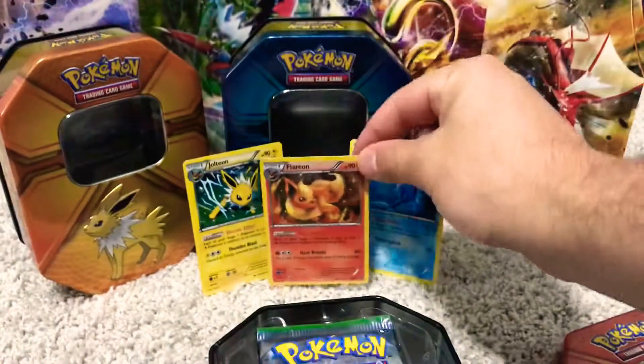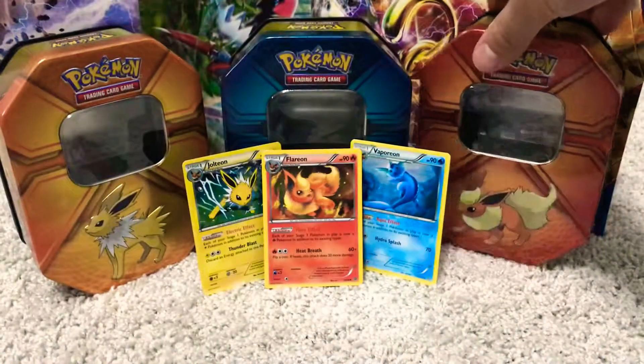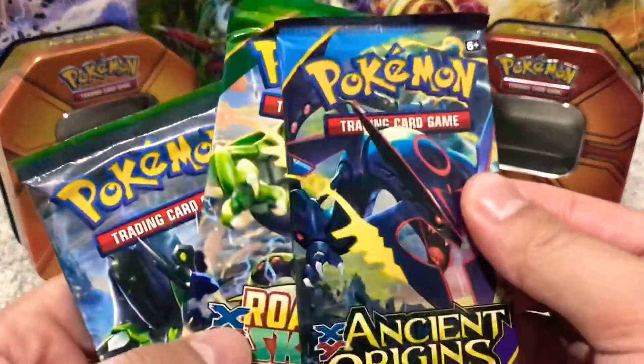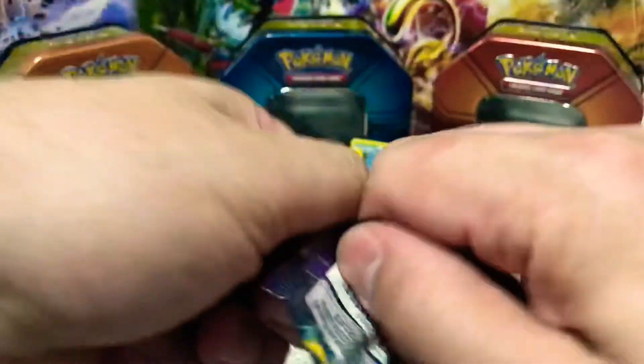You can join our fellow Vaporeon and Jolteon in the background. It's the same three packs: Ancient Origins, Roaring Skies, Fates Collide. Just keeping the same order going here.